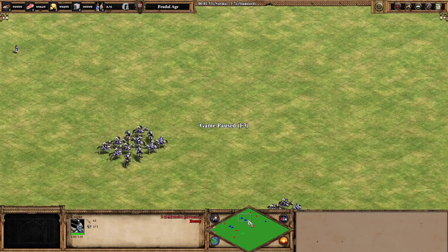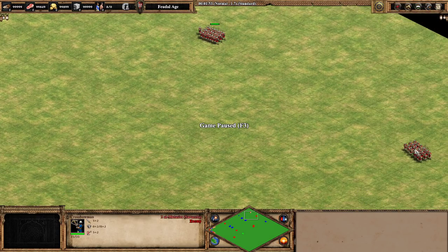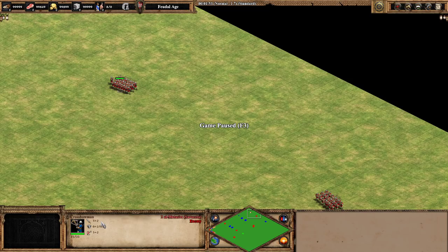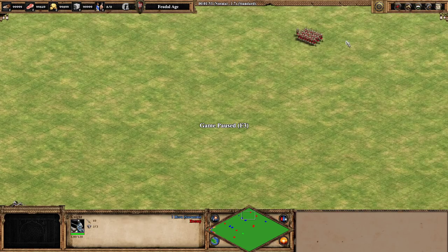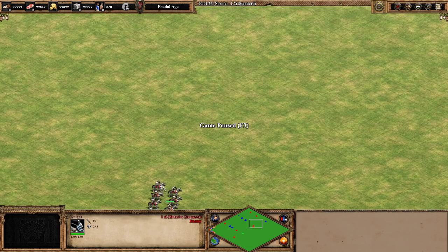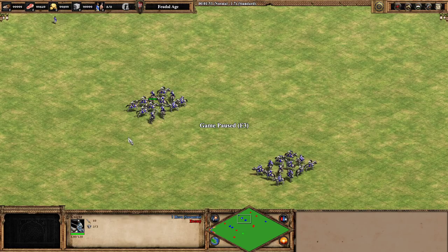Now let's do some testing. My first test is 12 knights versus 25 crossbows — I have three sets of crossbows and we'll run this test three times. All crossbows will be fully upgraded with bodkin arrow, fletching, both armor upgrades, thumb ring, and ballistics. I also have three groups of knights. The first run will be knights with no blacksmith upgrades, the second with plus two attack, and the third with plus two armor. All knights have bloodlines at 120 HP and husbandry so they move faster.